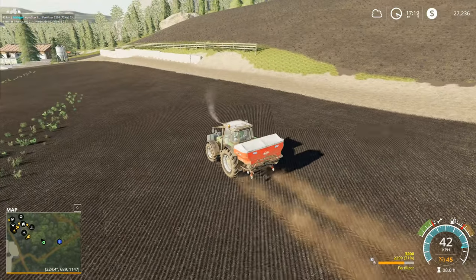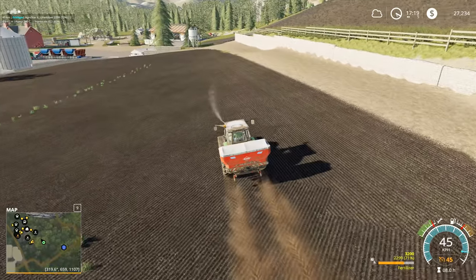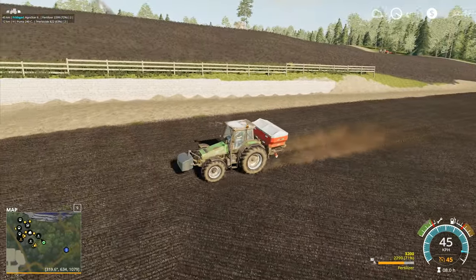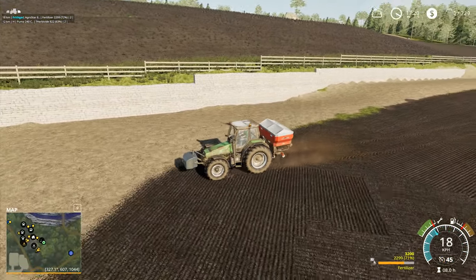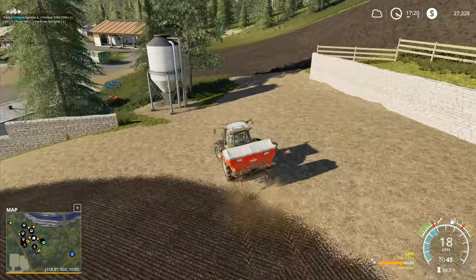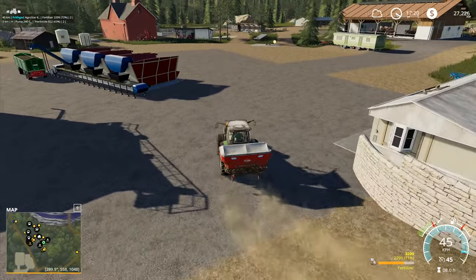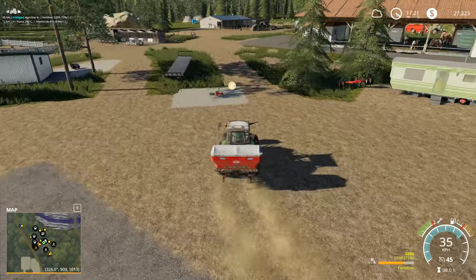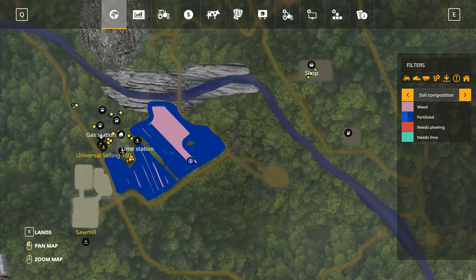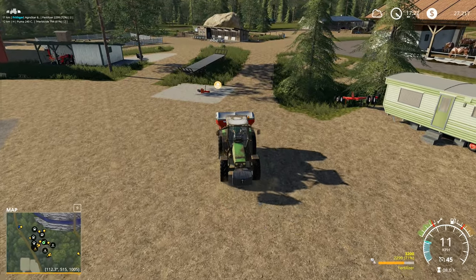Hey folks, it's Frithgar here. Welcome back to Farming Simulator 19 here in Boulder Canyon. You can see along the steep field we've left a little strip of weeds behind by the sprayer. We're going to pick those up and take care of those. Whether or not we go back into the other field to take care of the claw mark stripes as well - that's what they look like, like some giant beast has clawed its way across the field.